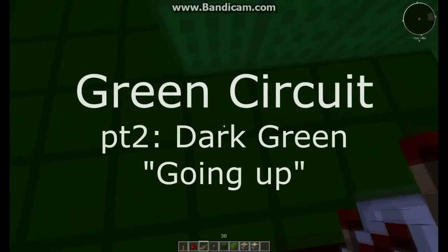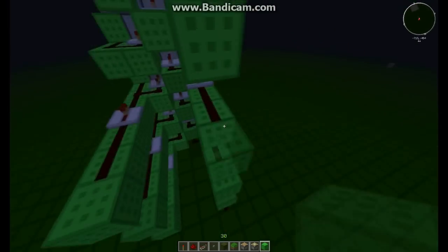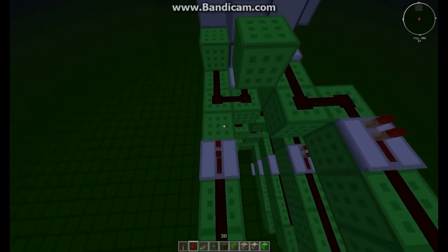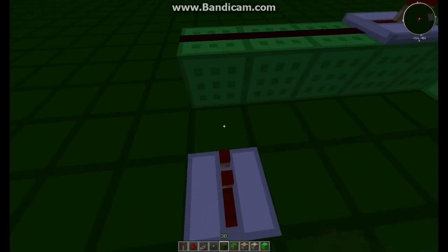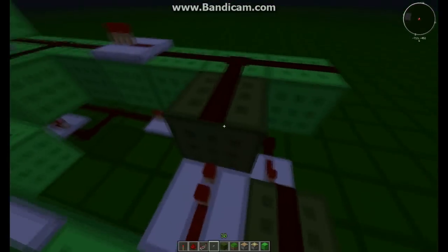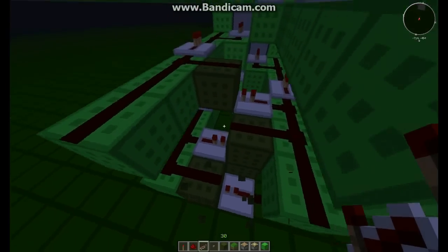Dark green circuit. Okay, so this one is a little bit tricky but you'll get the hang of it. Under the last bit of this line, extend this line one more block. Basically, at the end of the first line, you're gonna put repeater, block, redstone on this, block. And then you put repeater, block, redstone on this, block. And you never want to put it like this, because it'll create a loop and will never depower itself — so yeah, that's not good.